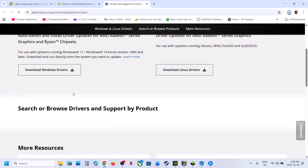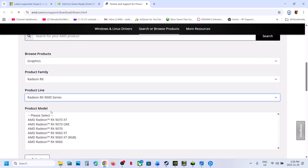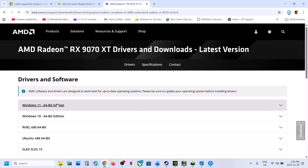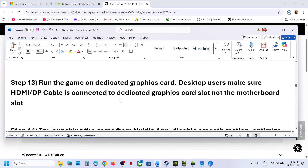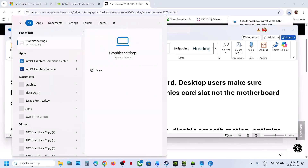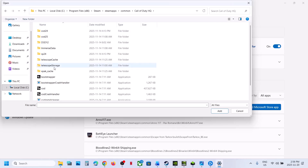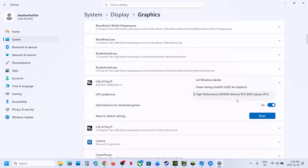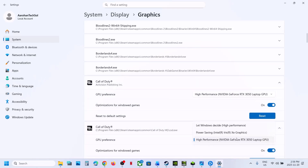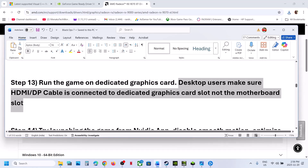Next, we will run the game on the dedicated graphics card. Type 'Graphic Settings' in the Windows search box and click on Graphics Settings. Click Add Desktop App, go to the game installation folder, select the game EXE file, and click Add. Once the game is added, click on it, select High Performance — you will see your graphics card listed — then launch the game and check. Desktop users, make sure your HDMI or display cable is connected to the dedicated graphics card slot, not the motherboard slot.